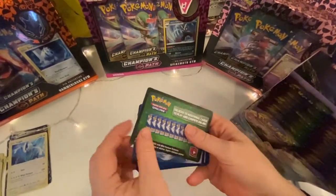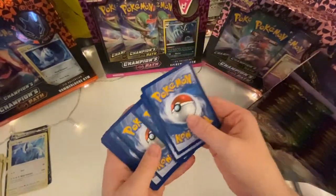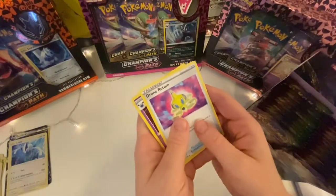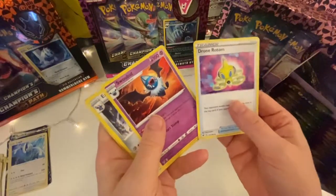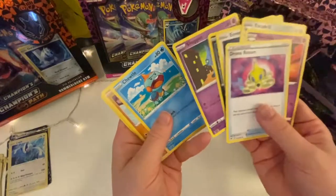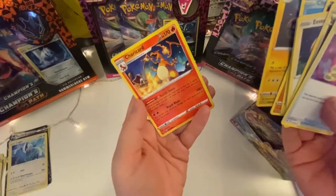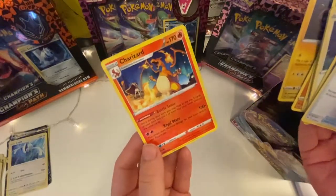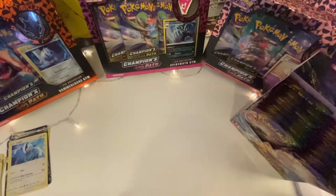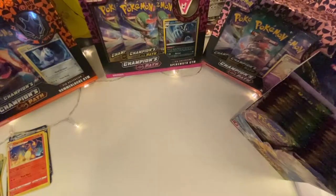Okay, let's turn this one over. Green energy — oh is that a leaf? Jolteon, Swablu, Axew, Nevi, Trubbish, Shuppet, Turtwig, Riolou, electric reverse holo — and a Charizard! Non-holographic. I just love the Charizard. It's exciting just to get a Charizard — it really is. Look at that artwork, that's beautiful. You feel like you're a kid again when you pull a Charizard out of a packet. Hopefully we get some holographic ones as well.